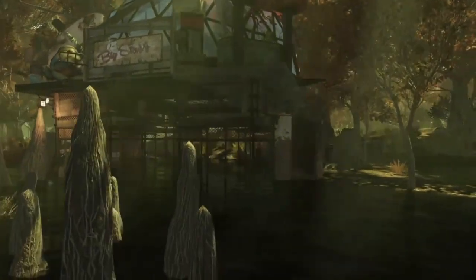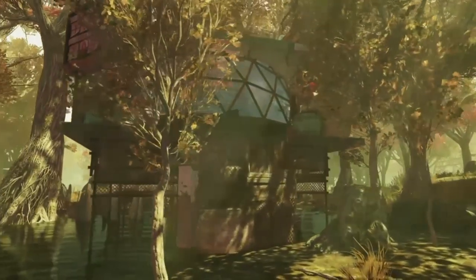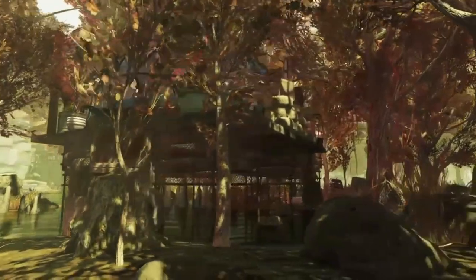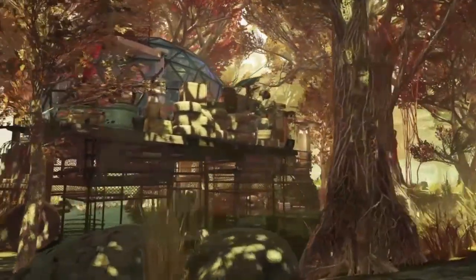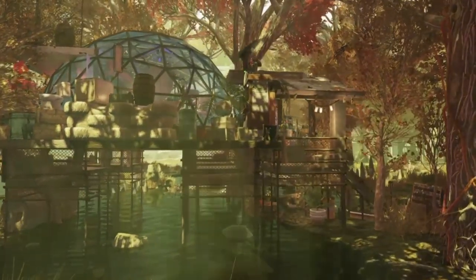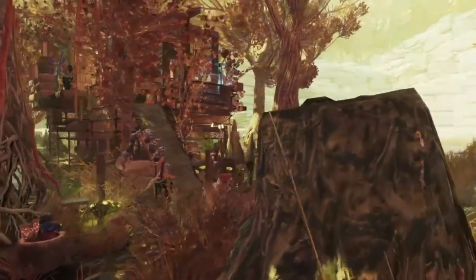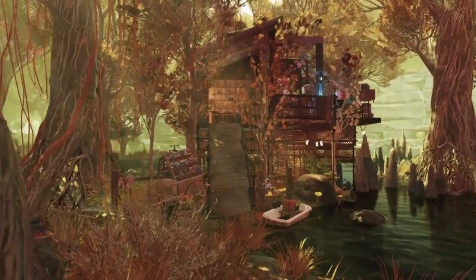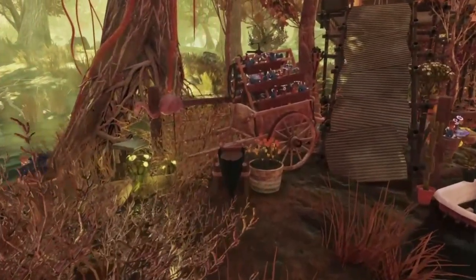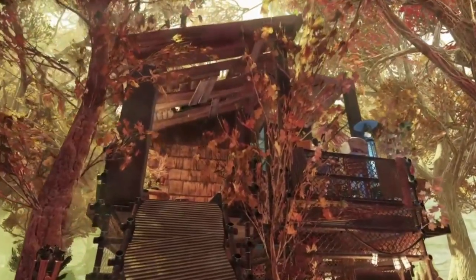The whole idea here is to make it look like a completely supported structure even though it's very much floating. Those scaffolding pieces work really well, but you could also use so many different items to build up a bunch of clutter underneath. On top of the platform I just placed a greenhouse dome — I put it up there and made sure it's not hanging over the edges. Now I think this is a good moment to talk about the story behind this build.